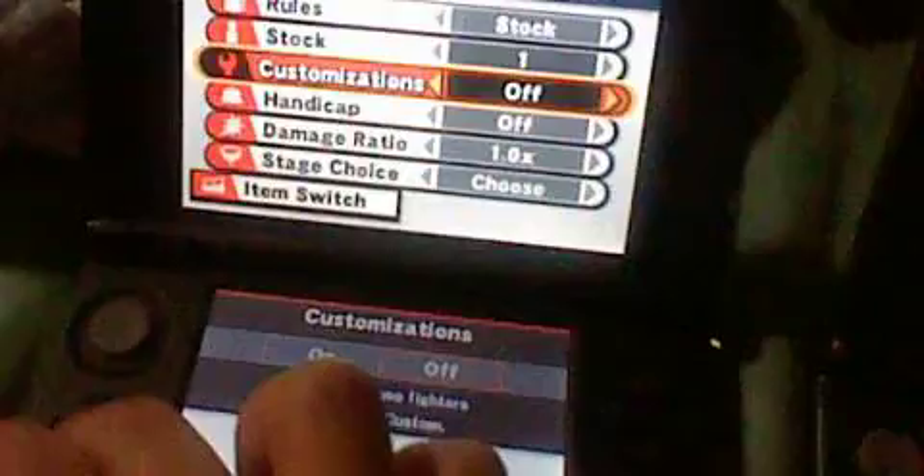I'm gonna do the same down here as well. I'm gonna check time and stock, change the same here, go to Item Switch, check the items, and turn one on — same here. Okay, we're good to go.